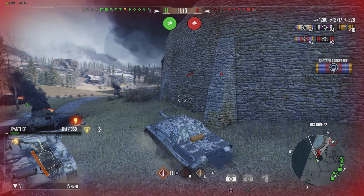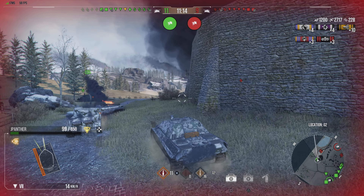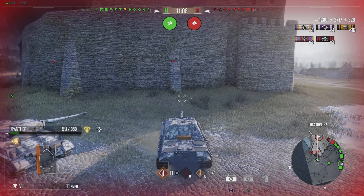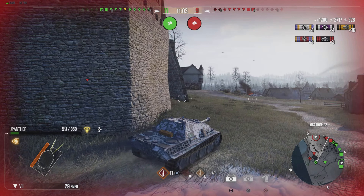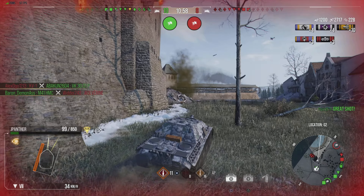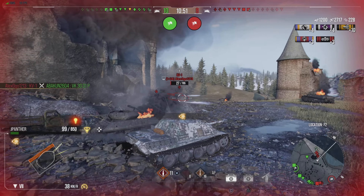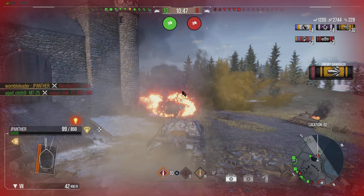Now we're up to 2,700 damage as we put a few rounds into the KV-1 and a few more into the Comet. We're down to 99 hit points, so we definitely need to be careful. We've got the assistance here of a VK 30.02P. We're going to try a flanking move now, because I'm going to assume most of the enemy team is concentrating on that corner — let's get around the back of them and try for a pincer. Our VK dies in the process, but we get behind the KV-1 and get the kill shot.